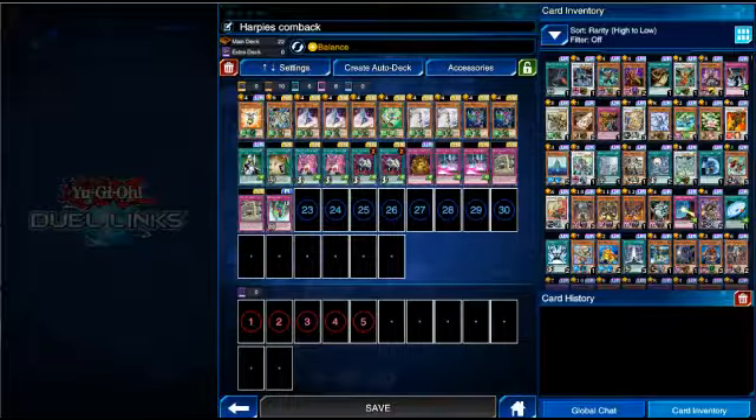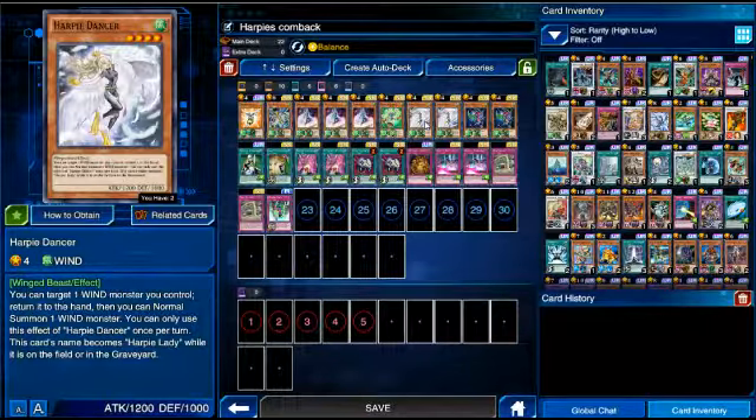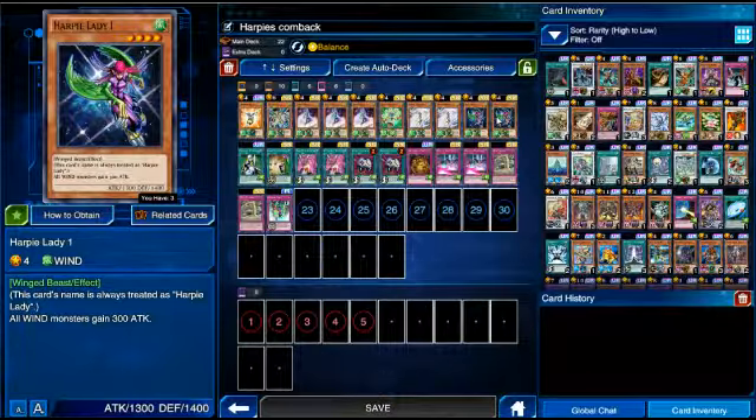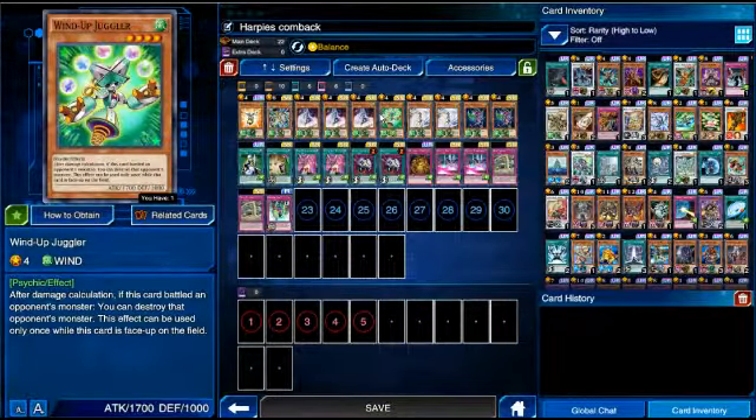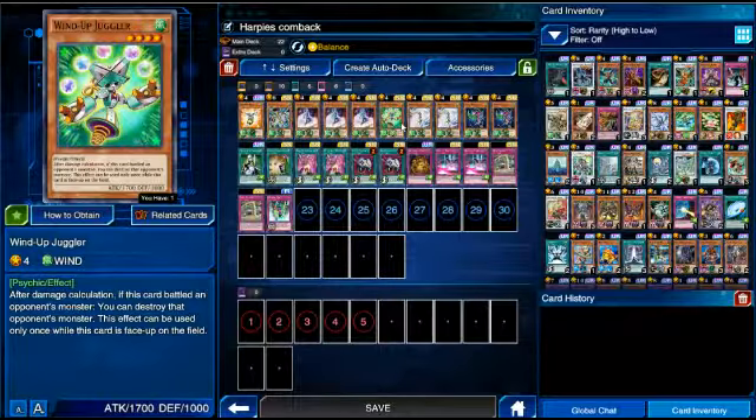As you can see here, I'm running three Harpy's Queen, two Harpy Dancer, and two Harpy Lady 1. For tech cards, I'm running Wind Up Juggler. The reason is that if he's on the field at the same time as Harpy Lady, Wind Up Juggler goes to 1900 and can destroy cards like Blue Eyes or Dark Magician — or whatever card people use in Blue Eyes decks.